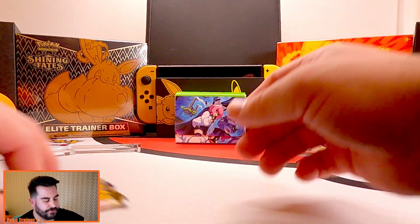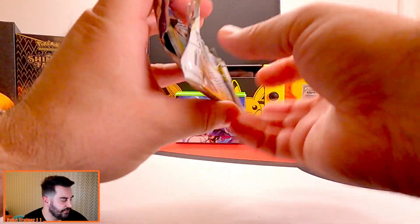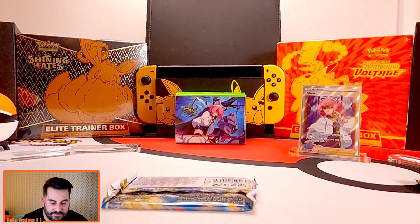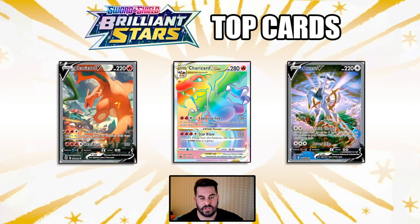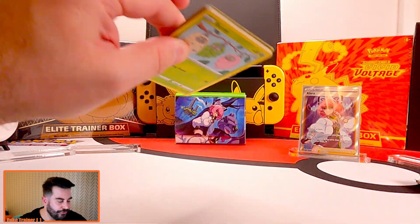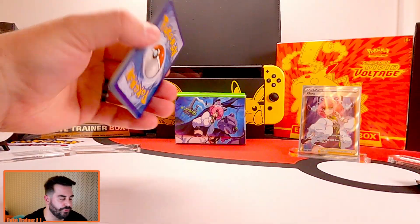Let's leave Astral Radiance for last and go Brilliant Stars here. Before I open it up guys, I have these awesome slides that my wife made. Charizard V alternate art — by far the chase card in this thing. Charizard V-Star Rainbow and RCSV — very, very nice cards as well, but they do not compare to that Charizard V guys. Such a nice-looking card and a very high value for Brilliant Stars.